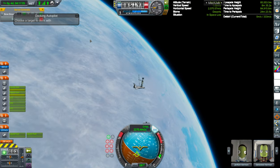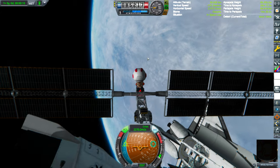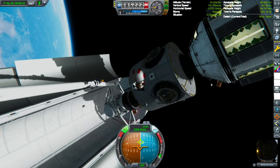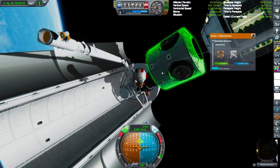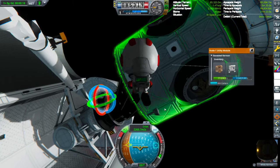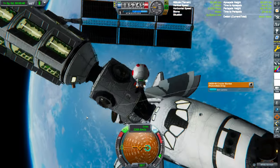We have a repair to do — Bill is going to do it since she's an engineer. She's going to go out for a spacewalk, I think this is her second or third spacewalk on this mission. She's going to be part of the crew for the station — she's the first crew. There's the broken part right there. I had to go get a repair kit, and it worked!